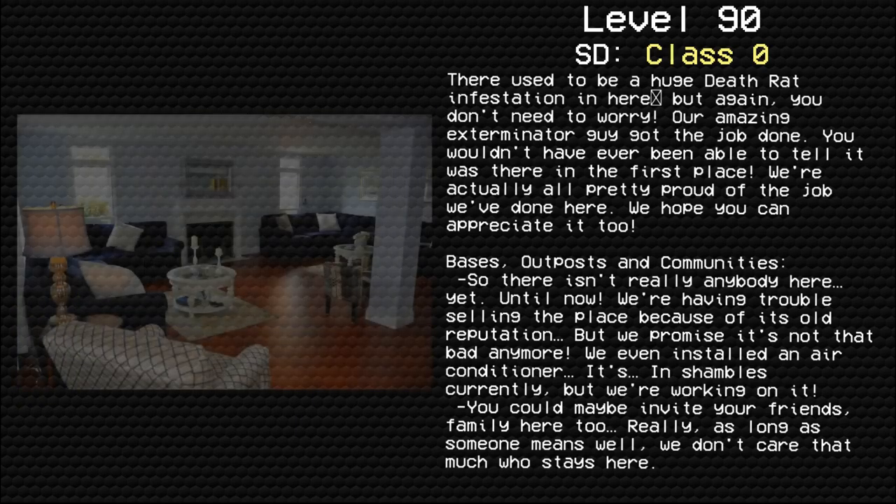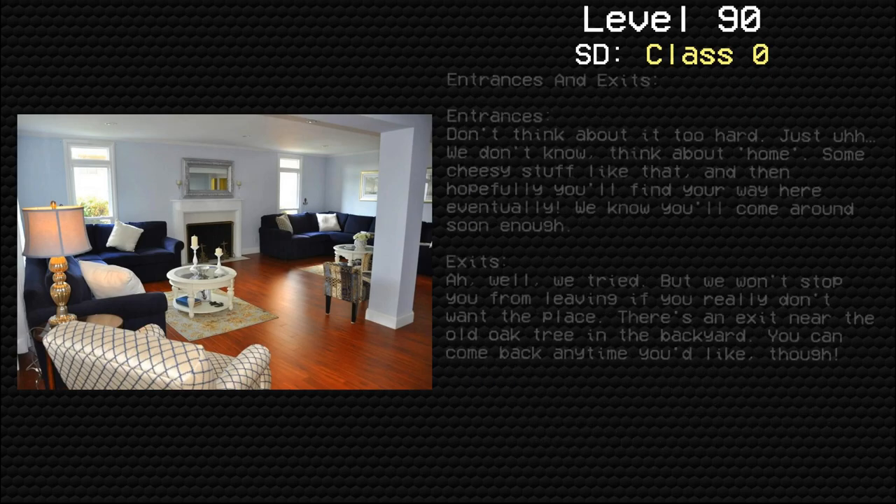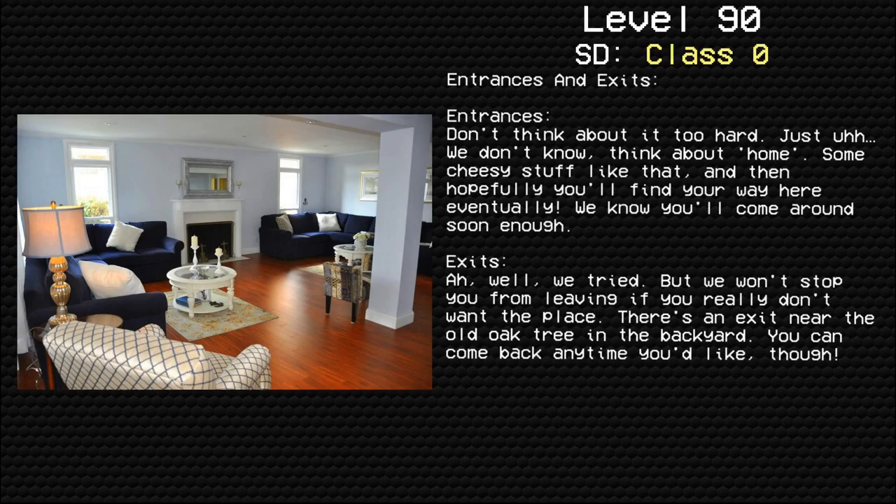Bases, outposts, and communities: there isn't really anybody here yet — until now. We're having trouble selling the place because of its old reputation, but we promise it's not that bad anymore. We even installed an air conditioner — it's in shambles currently, but we're working on it. You could maybe invite your friends and family here too. Really, as long as someone means well, we don't care that much who stays here.